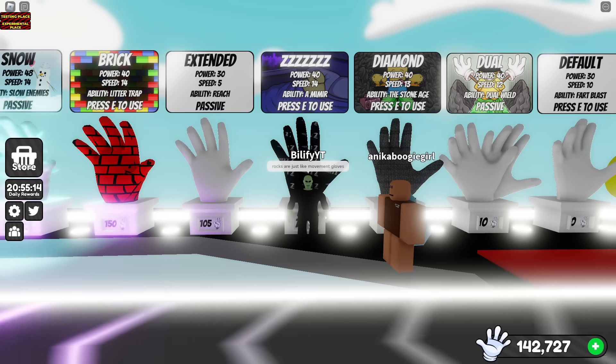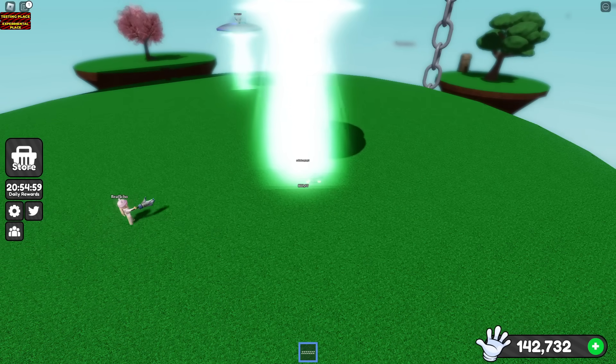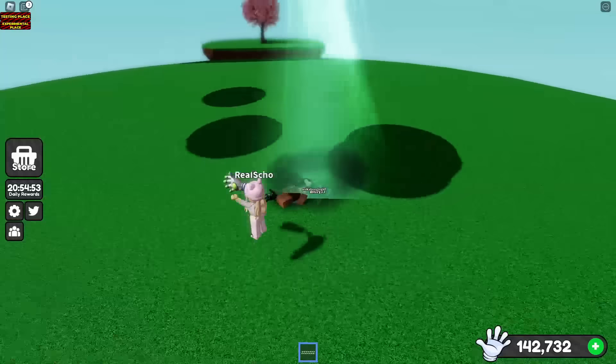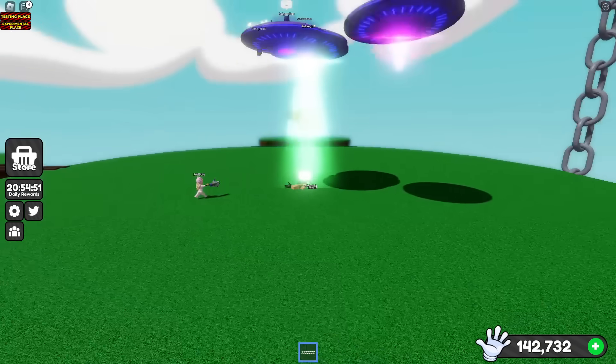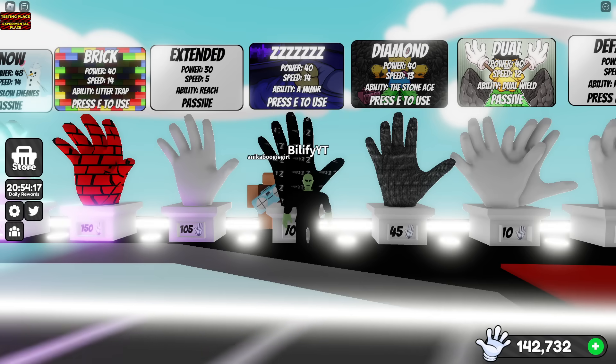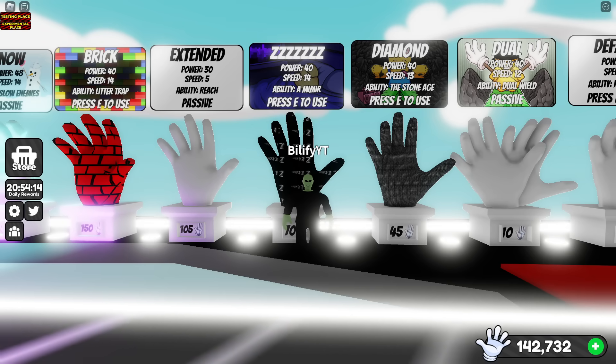Do sleeping people get picked up? It seems like sleeping people are fine. Oh my goodness. If you see them starting to do their ability, just go into the sleeping form. Once the beam is done, you can get right up and walk away. This is just like the rocks and movement gloves — 50-50, because there's no offense to it until they get out of their ship.